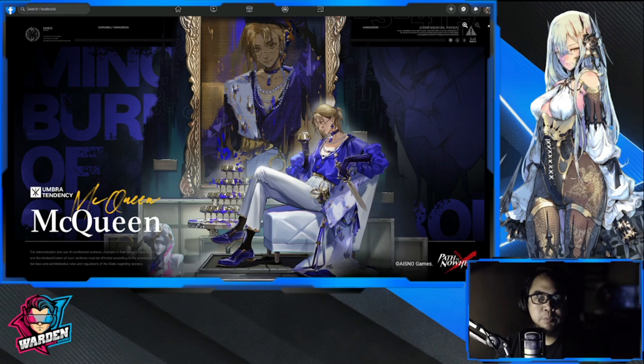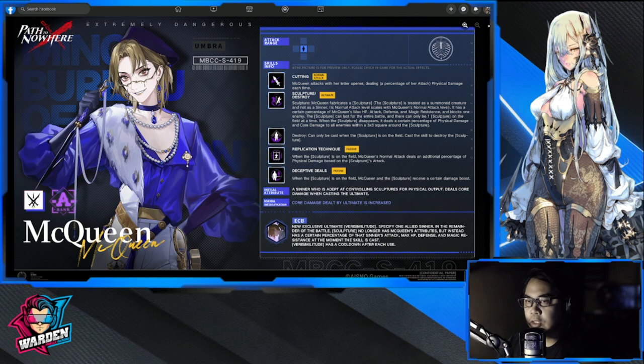Hey guys, welcome to Path to Nowhere. So we have here McQueen — she's an Umbra, so she's going to be competing with a lot of people in the front line, Serpent being one of them. But she brings an additional dimension of being an Umbra, so let's take a look at and review her kit.